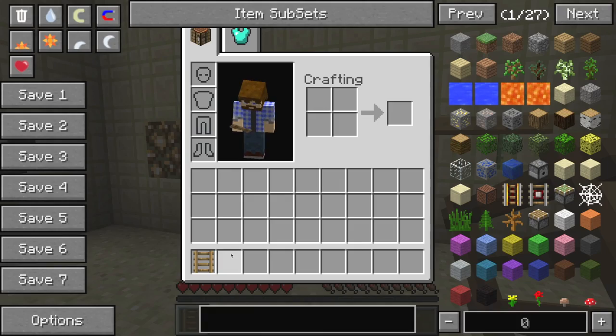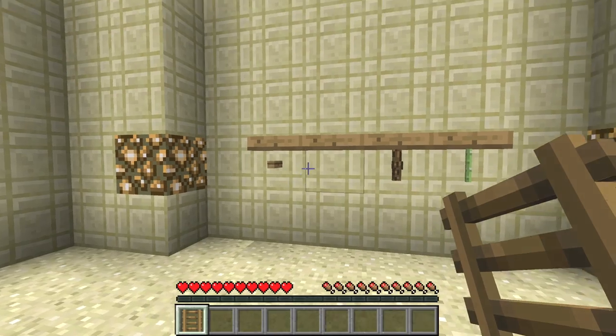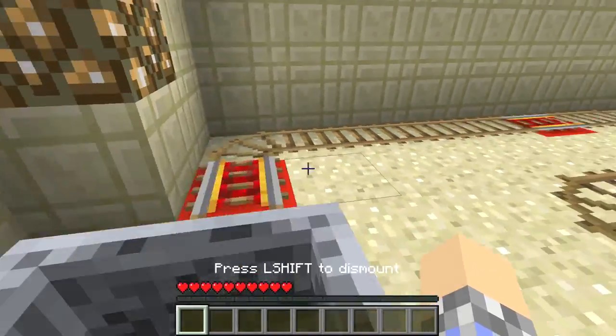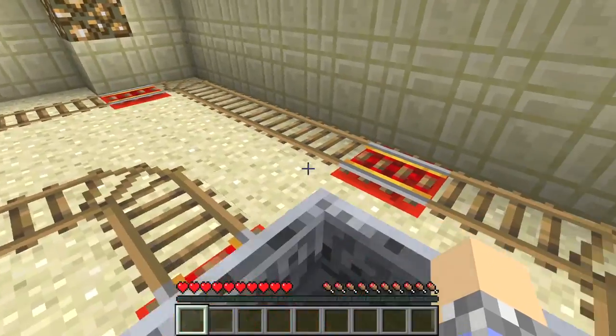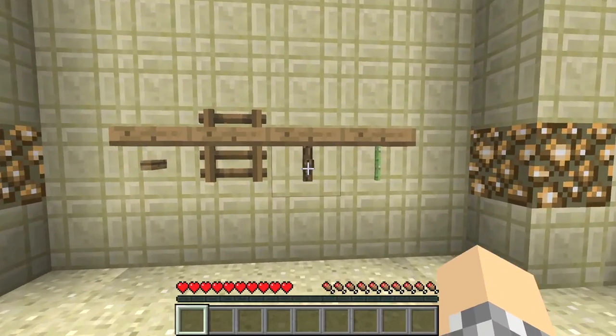Next up we've got wooden rails. If you ever thought you were spending too much iron on rails, you can build these out of wood — you get four of them. They work just like regular rails; you can hop in and ride around. It should be noted that the regular powered rails are still the vanilla ones — there's no wooden powered rail recipe, sorry about that.